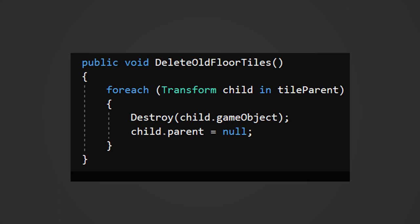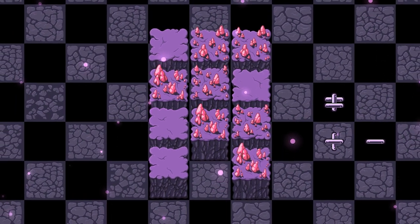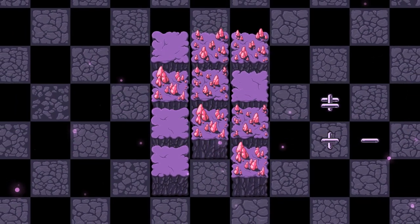Short break for a random Unity fact for you: looping through each transform in a parent somehow affects only every second object, which has unexpected and weird results.